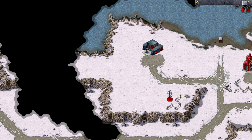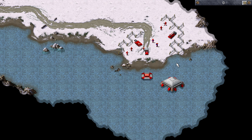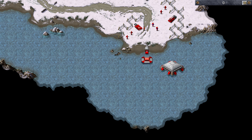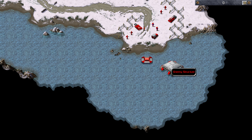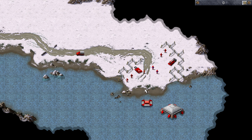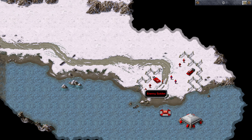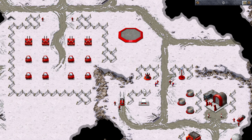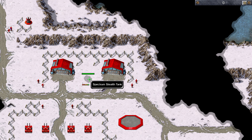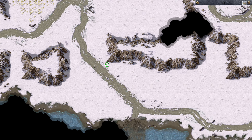So the problem with the base is that it has a lot of Tesla coils, and those are a problem because we do have a teleporting stealth tank. However, that stealth tank is still pretty fragile, so we'll have to be careful with what we attack here.